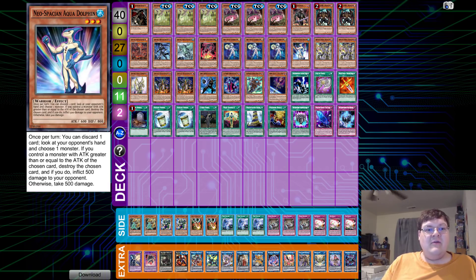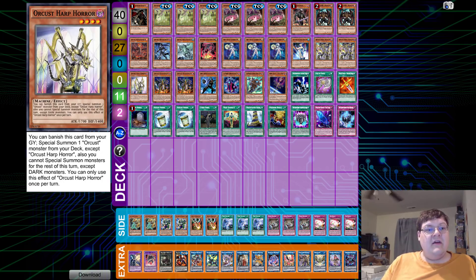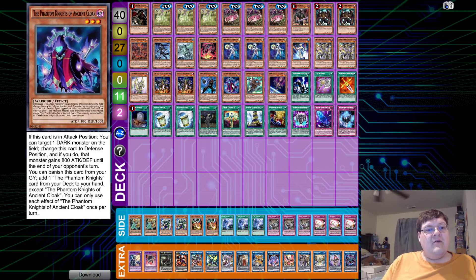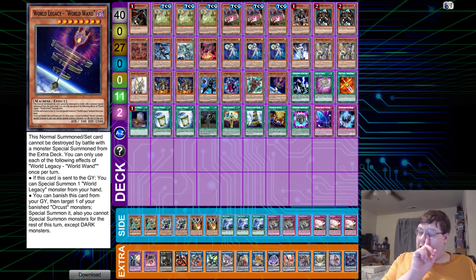Triple copies of Connector, one copy of Aqua Dolphin, and then we have two Cymbal Skeleton, one Harpor, two of the Orkust Nightmare, along with one Radeon, one Ancient Cloak, one Silent Boots, and one of the World Wand.